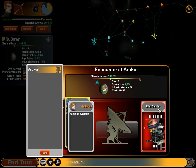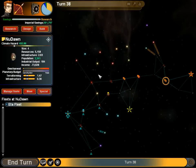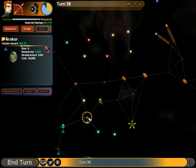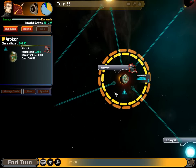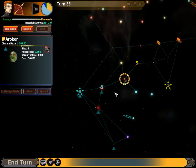Alien Derelict is usually a ship floating around some star system. It's Dreadnaught class — it has pretty decent guns. You have to destroy it; well, you don't have to, but it'll kill you if you don't. Looks like he succeeded? That's pretty good — that's a pretty big accomplishment for the early game.